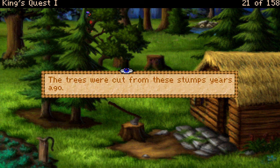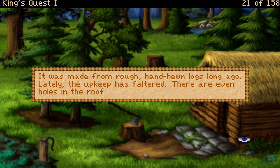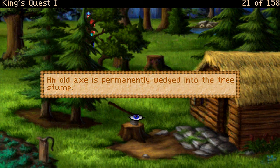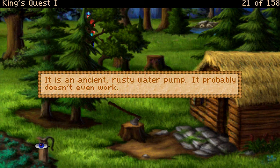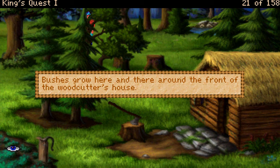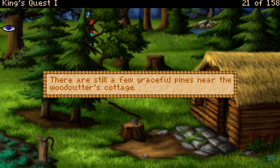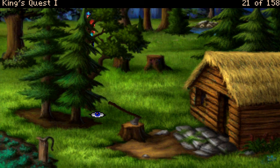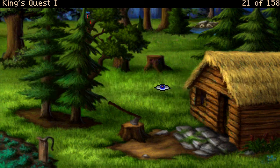The trees were cut from these stumps years ago. It was made from rough, hand-hewn logs long ago. Lately the upkeep has faltered — there are even holes in the roof. An old axe is permanently wedged into the tree stump. The handle has been broken and repaired, and the head shows signs of many sharpenings. It is an ancient, rusty water pump — it probably doesn't even work. Bushes grow around the front of the woodcutter's house. This crude porch looks like it has seen better days. There are still a few graceful pines near the woodcutter's cottage. You see a cottage in shambles — it saddens you to think that somebody might still live here.